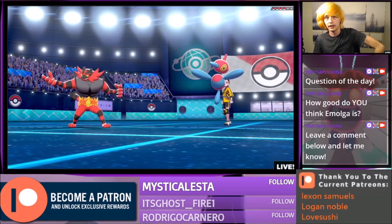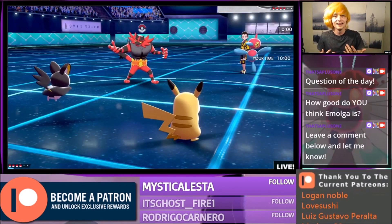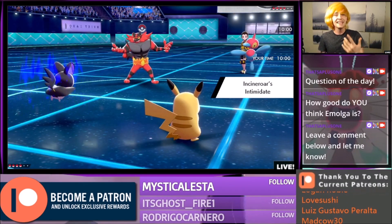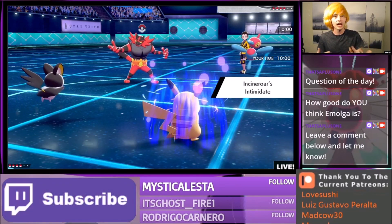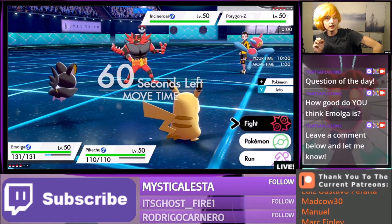He's leading Porygon Z and Incineroar. I actually didn't talk about my plan because I always figure I'm going to get sniped. But since no one has any idea what I'm doing — the idea here is he's going to be Fake Outing my Emolga, correct? He will be Fake Outing my Emolga because he thinks Pikachu will be Dynamaxing. That's exactly what he thinks.